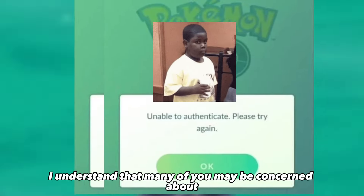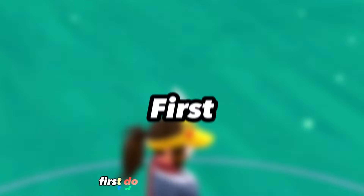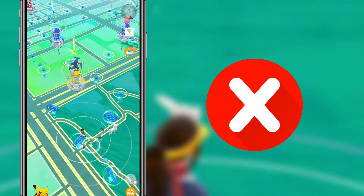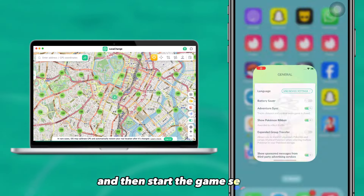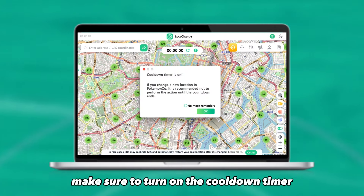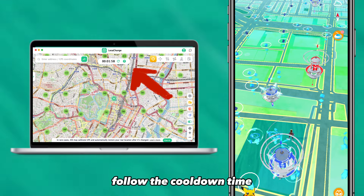I understand that many of you may be concerned about getting a soft ban. Don't worry, here are some tips to help you avoid this. First, do not teleport during the game. The safest way is to teleport your phone's location first, wait for a while, and then start the game. Second, make sure to turn on the cooldown timer. After teleporting to a new location, follow the cooldown time and then start the game.